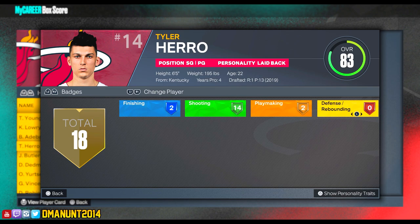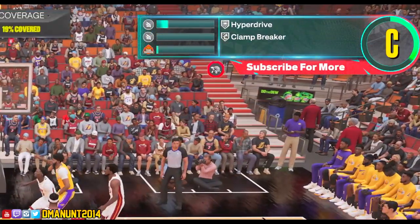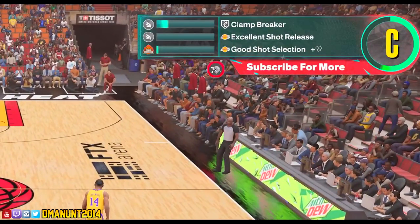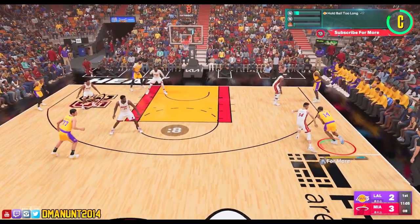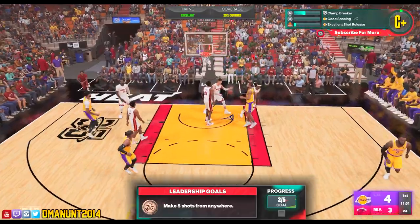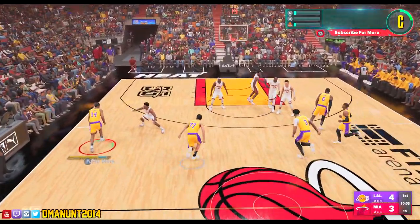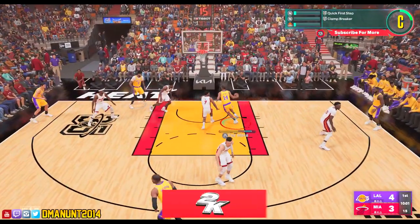You can complete this challenge in maybe two hours — it's real easy. When you get into the game, just like any other core challenge, you want clamp breaker to pop up in the top right. Once you do that, it counts. In order to get clamp breaker to pop up, you literally just run into people. I run into Tyler right here — he doesn't have clamps, but clamp breaker still pops up. The best thing about this badge is you can get it two or three times per possession.